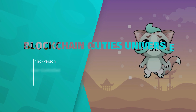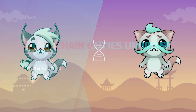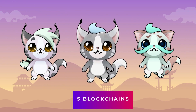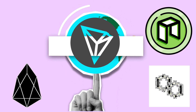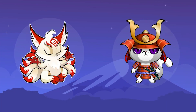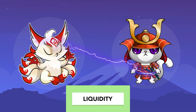The game we are going to talk about is Blockchain Cuties Universe. It is one of the first blockchain games and the first game to run on five blockchains, such as Ethereum, NEO, EOS, Polygon, and Tron. Players can choose which blockchain they want to play in, or all of them. This directly means that the game is more reliable, stable, and has an abundance of liquidity.